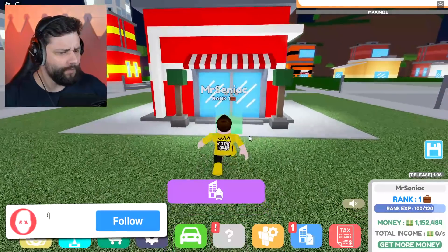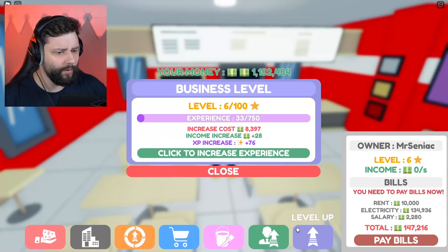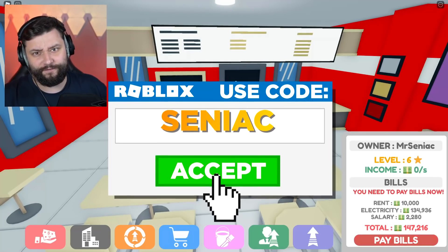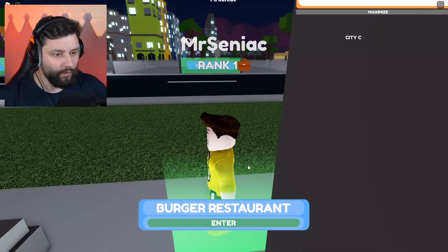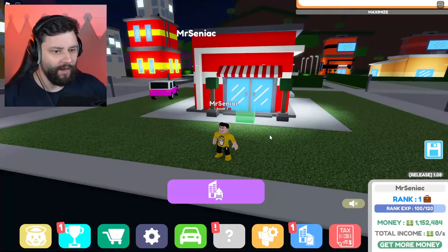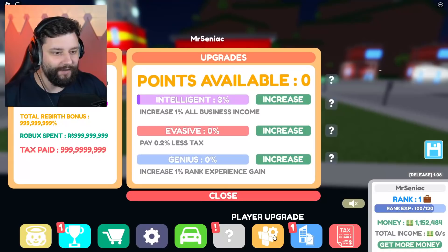Now, we pretty much left it off where we managed to upgrade our beautiful fast food burger restaurant. We got it up to level 6. We've got to get to level 15 to be able to progress to a second story one. And since last episode, I've managed to get myself up to level 2.